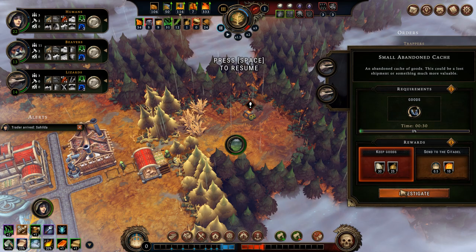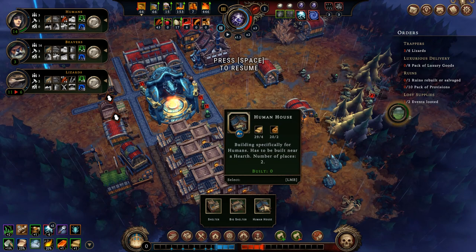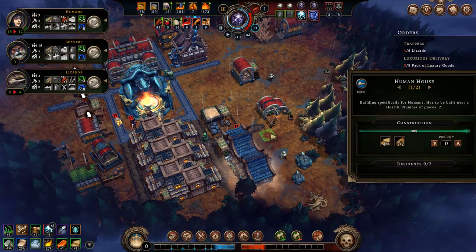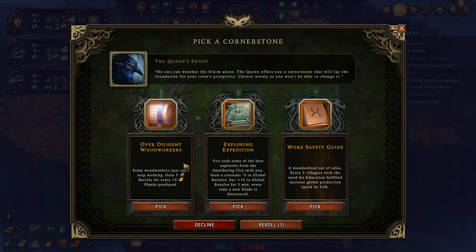Now we can see the effect of Under an Open Sky because I don't have enough homes — I've allowed a lot of folks in but haven't made extra homes. Considering I want to increase resolve and have more room, I might as well go with human houses. I'll build two human houses, because I need four beavers to not be homeless. They will move into shelters, while the humans from shelters will move into the human homes. We have a new cornerstone to pick. I could gain three barrels for every 10 planks produced, but I already have a building which can produce barrels, so that's not really necessary.